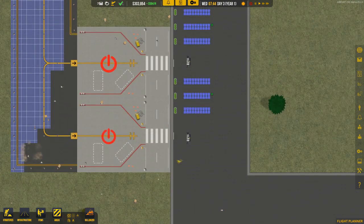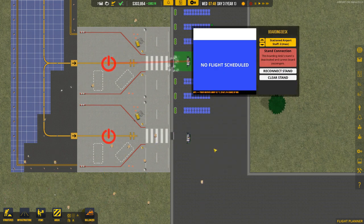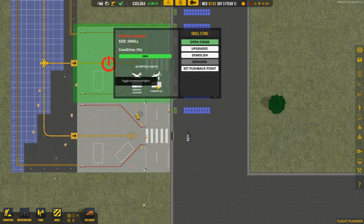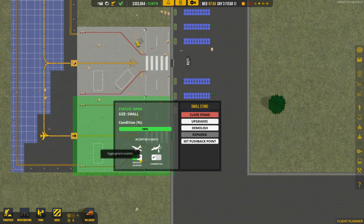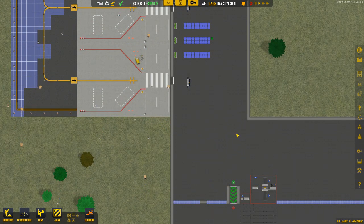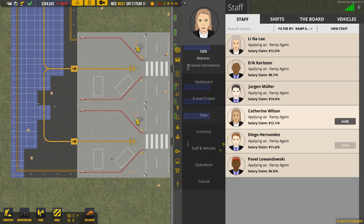Now that the stands are set up, we want to connect the stand — hit 'Connect Stand' and link the boarding desk with the associated stand. Then we can open the stand for commercial only. You can see it's linked all the way directly to the security desks. We're well on track.